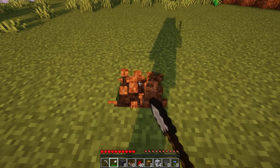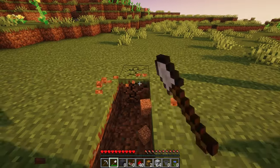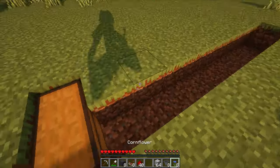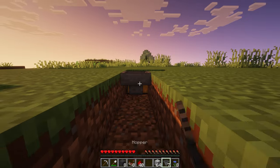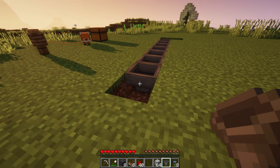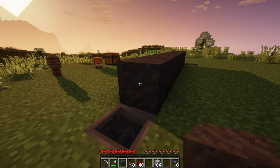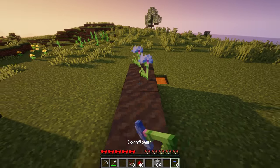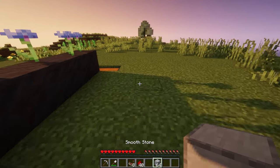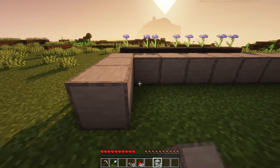The first step is to build a backwards L shape. Place a double chest on the end and then connect hoppers out the back. Next, place mud on top of the hoppers and then take your flower of choice and place it on top. Two blocks away from the hoppers, build a three-by-eight area with your building block of choice.